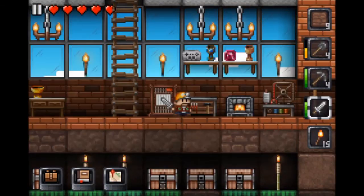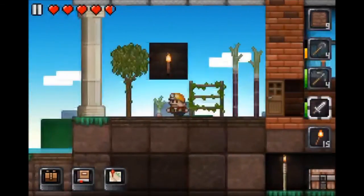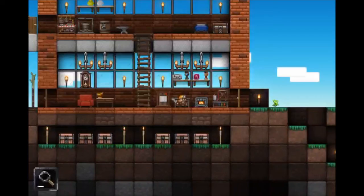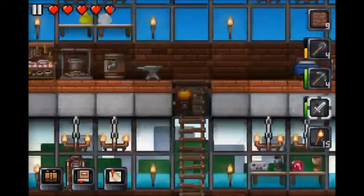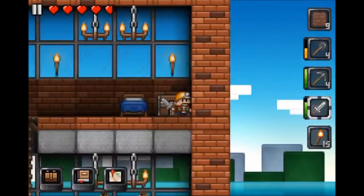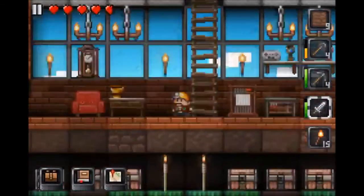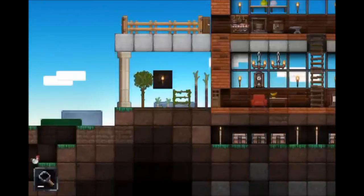I feel like there used to be different pickaxes in there too. I know you used to be able to get a lot of different types of pickaxes but you can't anymore — how sad. I'm thinking about maybe adding another wing on the other side so we can make the garden bigger, because now it's full. That way we can also have more animals and everything will be nice and close.